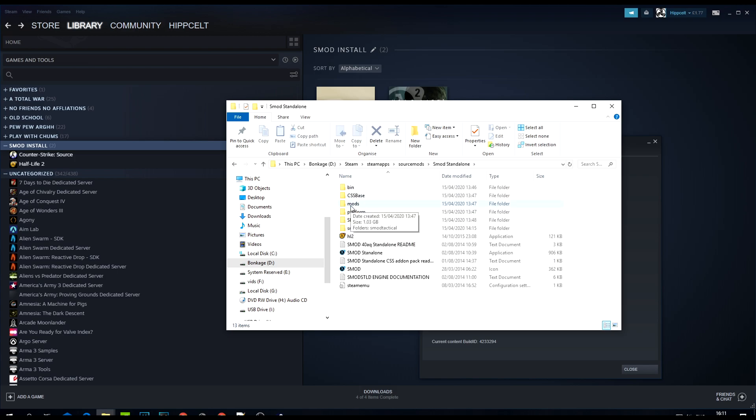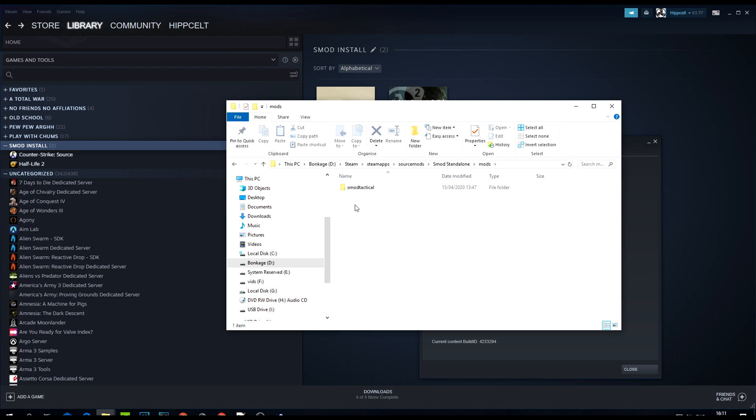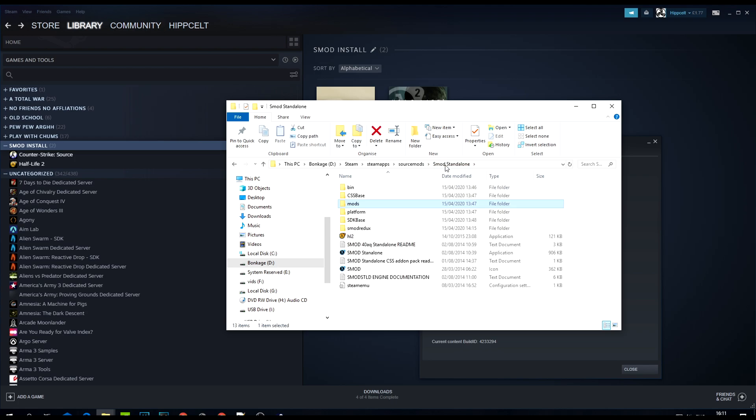Unzip the SMOD standalone into the Source Mods folder. Once that's done, look inside it — under 'mods' is where you put Blue Drake's SMOD Tactical 1.0. Unzip that in there as well. As you can see, that's where SMOD Tactical sits. So to launch it, do the following.